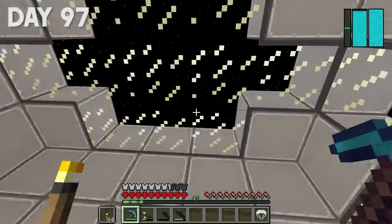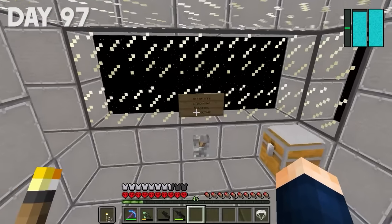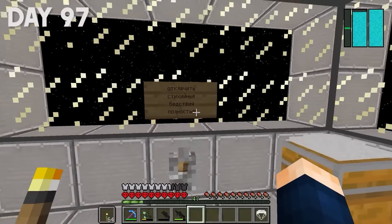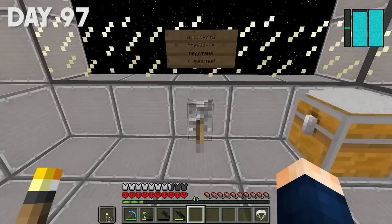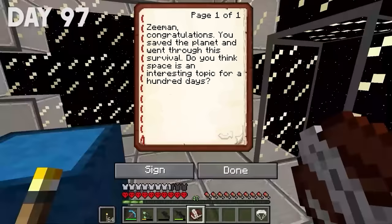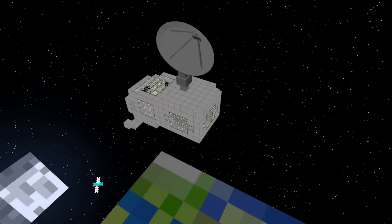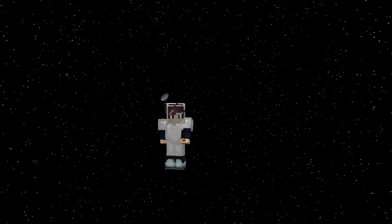I'm inside. There's some kind of lever right there. What's written over there? Turn off natural disasters completely? Here's the very lever that we need. I'm pressing it. Nothing happened? Oh wait, a book and quill appeared — Zeman, congratulations. You saved the planet and completed the survival. Space is an interesting topic for a hundred days. Thank you for watching this video, guys. The survival is over. All the links are in the description and good luck to everybody. Bye!